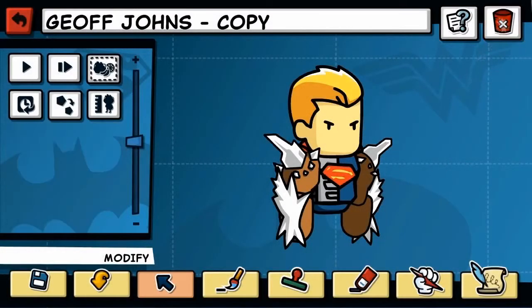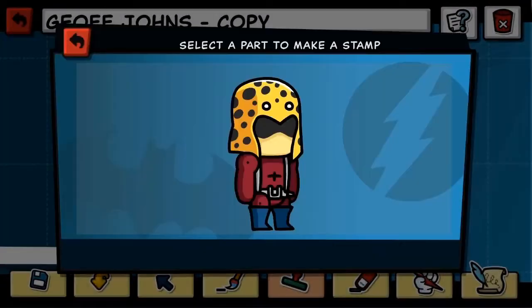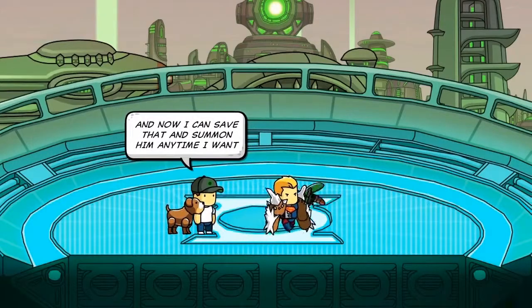I'm going to switch out these arms — looking for nice big strong arms. I'm going to take some from the strongest character I know: Doomsday. And now I'm going to go deep into the DC universe library and pull out a character called the Fisherman. Some people might know him, most people will not. I'm going to name this guy Steve, and now I can save that and summon him anytime I want.